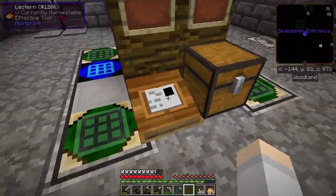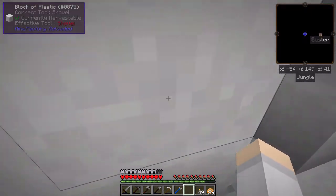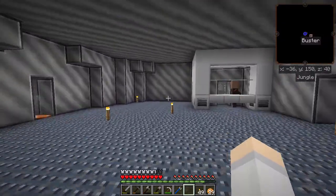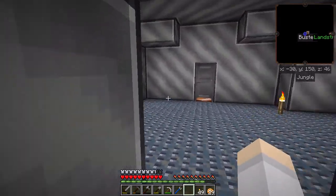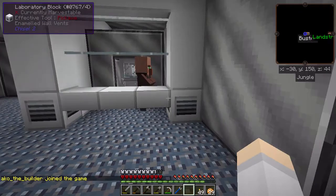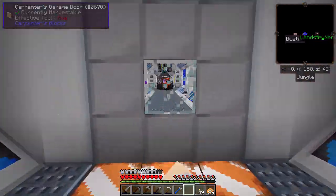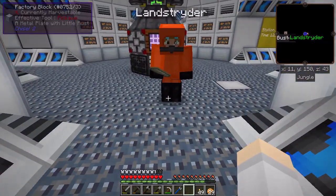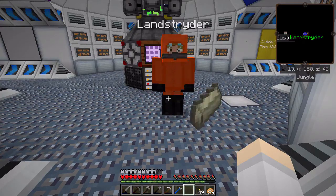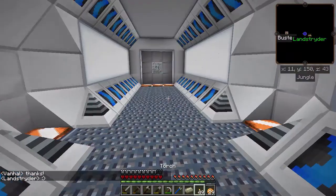I'm here at the Conglomerate's headquarters. Landstrider said he would be able to get me some shiny ingots. Here we are in their space station. Let's head over this way — there we go. He's wearing a space suit. He has a coin of stock. Back to the base — platinum, cool.